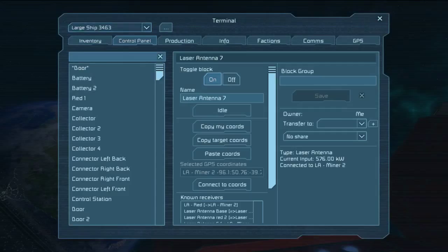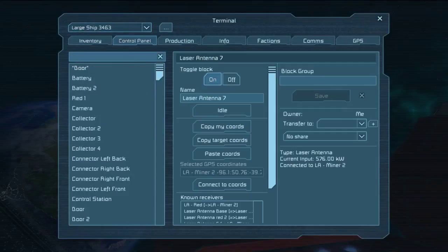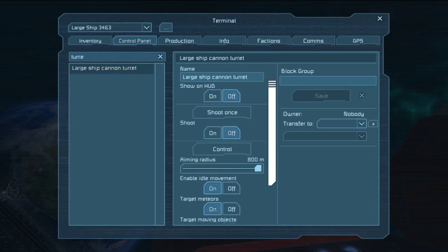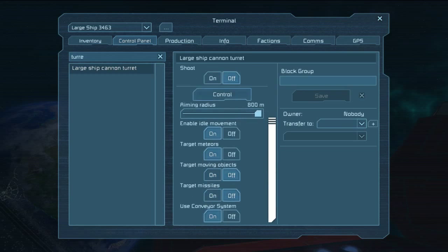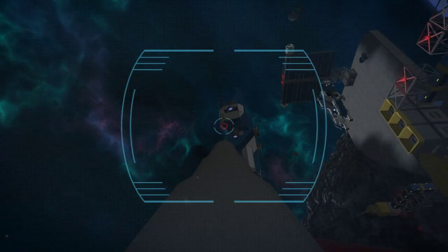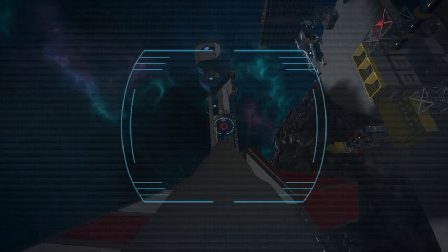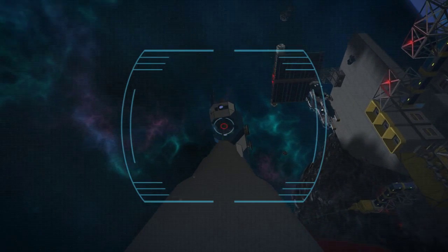Now lastly, what we have to check is controlling turrets remotely. As you can see, we can remote connect to the large craft and control the turret. It operates just as if you were on the ship.